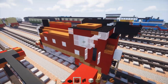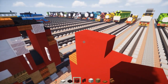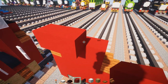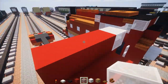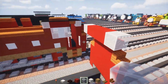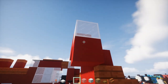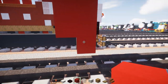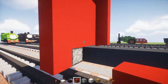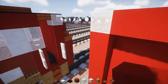Going diagonally towards the front, on the back of the cab we're going to add 3 blocks wide red concrete, then white stained glass blocks on the sides. Red concrete all the way underneath the glass so that it reaches just right above where the piston is. Same thing on the other side.